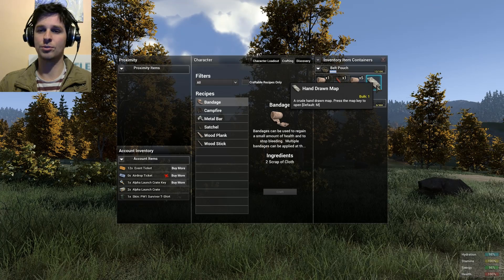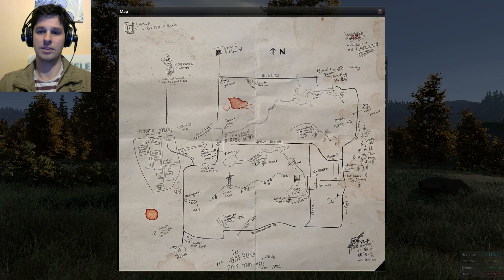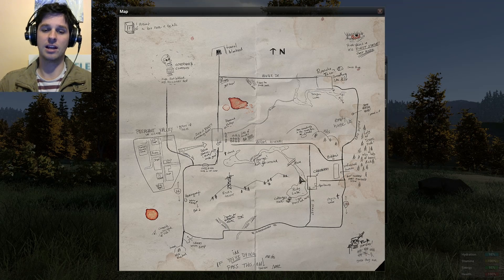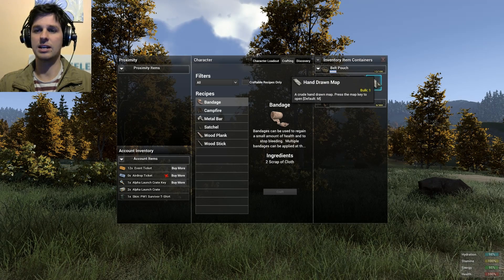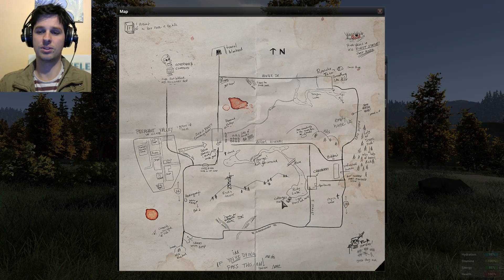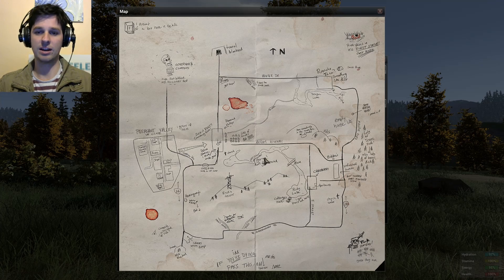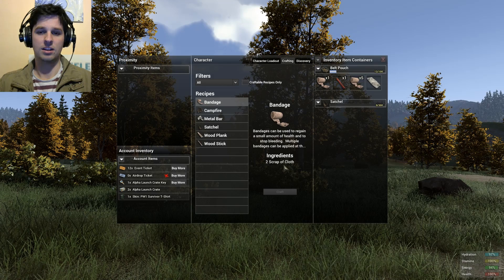This is something new from one of the recent updates: you've got a hand-drawn map. All you have to do is press M and you've got a nice little map. A lot of people won't know about it yet because it's only just been implemented in the last week or two. It takes up one inventory slot, but it means you don't have to go out of the game to check Google for your map.